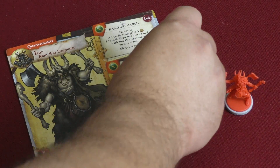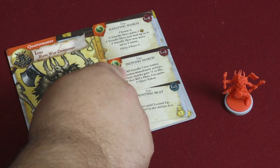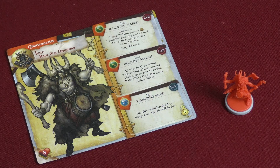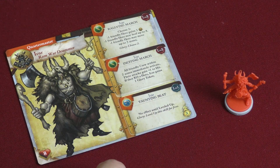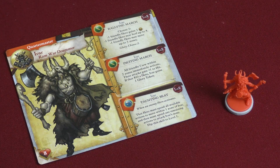You can spend three to upgrade Inciting March to level two, which causes all friendly crew within two zones to immediately activate with attacks gaining plus one to hit. Ivar still gains one glory token if they knock out a hero. Down here, Taunting Beat has no effect until leveled up, but you can use a glory token to level it up for free. Once leveled up, when an enemy hero activates, that hero must spend all available actions to move within one zone of Ivar, and must spend any remaining actions to attack Ivar's zone. Then you flip that skill back to one — a taunting drum beat that pulls other heroes in so you can spring traps.